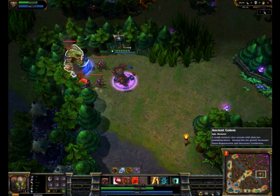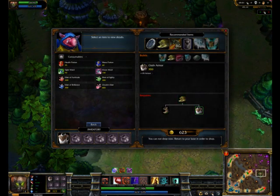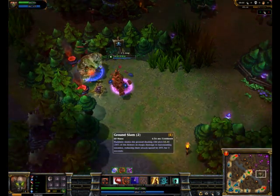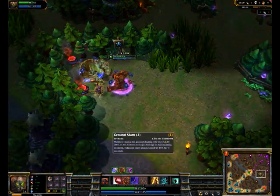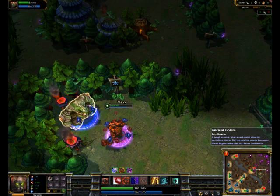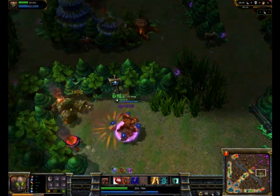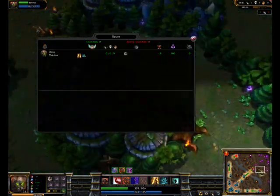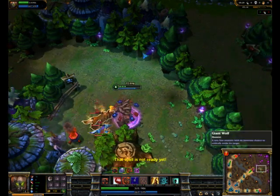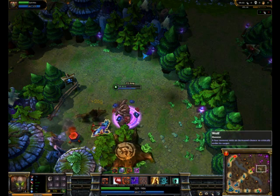Let's talk about builds for Malphite. Generally, I like building Heart of Gold — it's a great item. It helps Malphite with armor, which helps his Ground Slam, and also gives him HP which helps his passive. Usually I like to pick up two Heart of Golds, then probably pick up a Banshee's depending on their team. Nowadays there are a lot of magic users and AOE teams, so Banshee's isn't a bad idea.